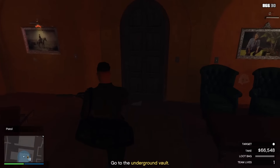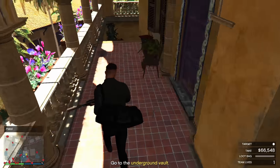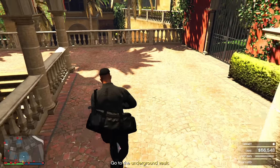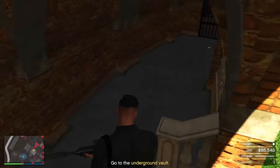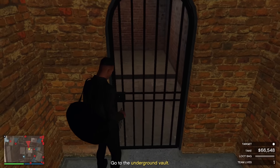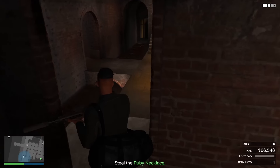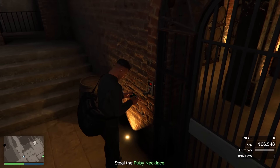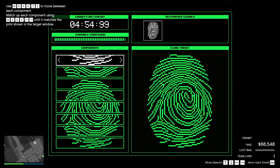If you do have the gate keys, go down the stairs — you can jump over the stairs to speed this up a little. Once you're here, go to the left side and jump over this fence. On the right side you will find the door to unlock to get to the primary target way faster. Over here you also have to do the fingerprint cloner hack, but instead of three hacks you just have to do one, which saves you a lot of time.